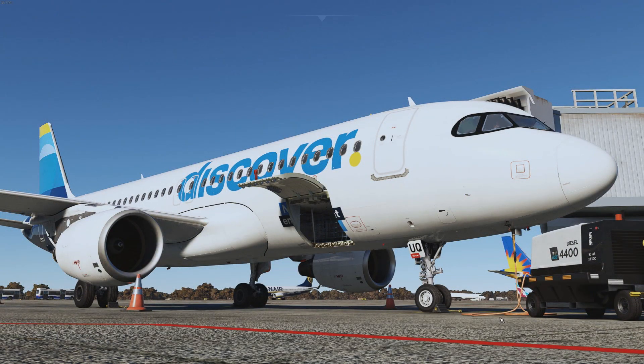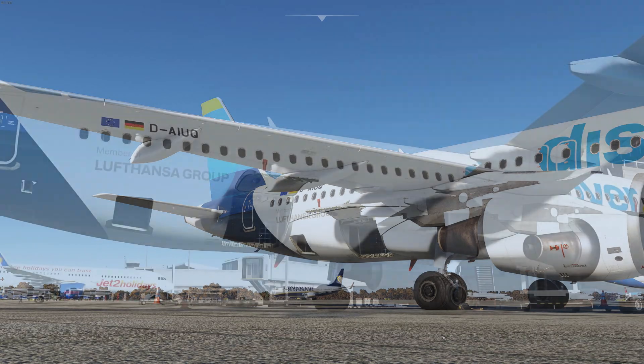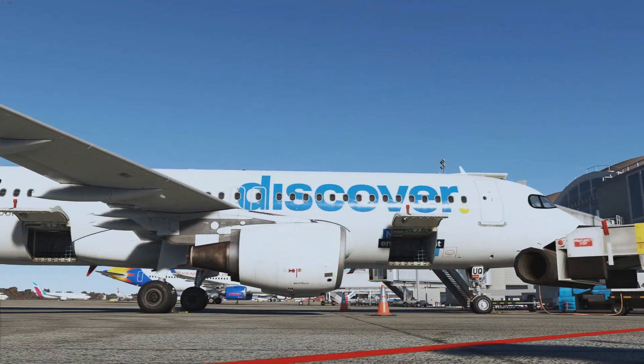One thing that's very important in aviation is mass balance — we need to make sure aircraft are nicely balanced in terms of weight distribution, and there are procedures for how to load them. On the Airbus A320 you always start with the forward cargo hold until it is full, then move back to section 3, section 4, and so on.